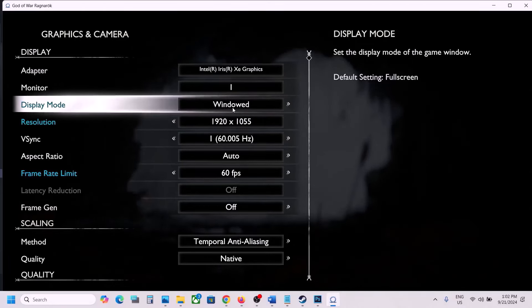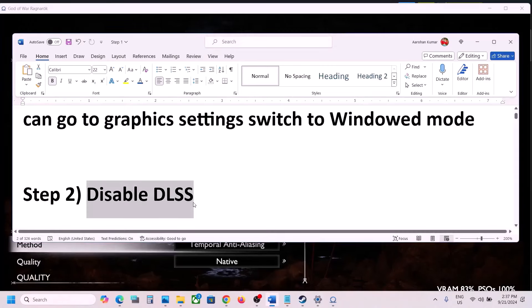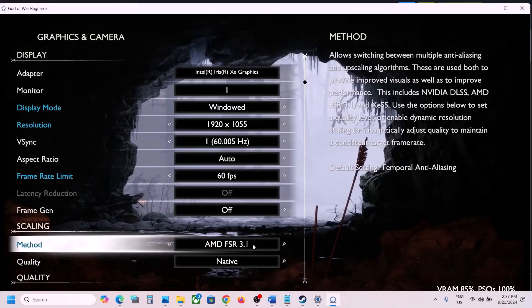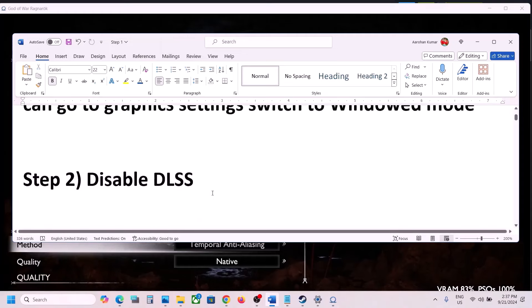Go to the game settings, then Graphics and Camera. If the display mode is set to Full Screen, set it to Window Mode and check. The next step is to disable DLSS — go to graphics settings and disable DLSS. You can select TAA, AMD FSR, or TAA instead. Disabling DLSS has worked for many players.